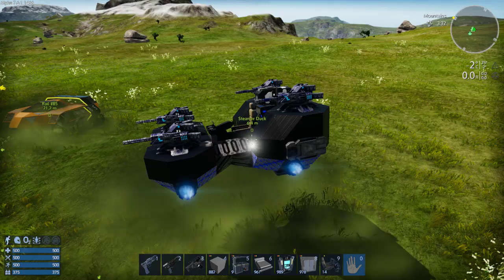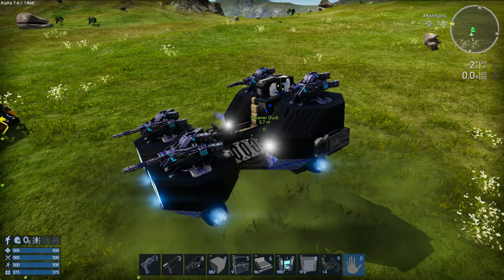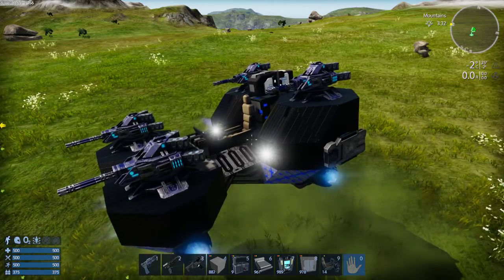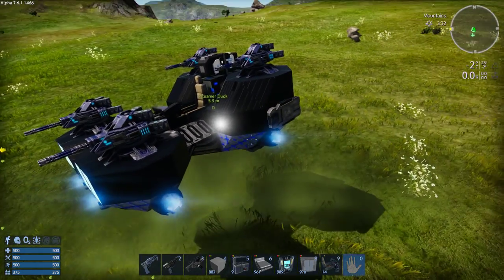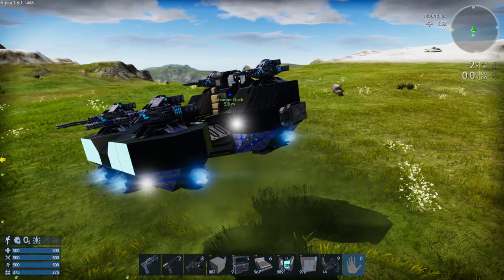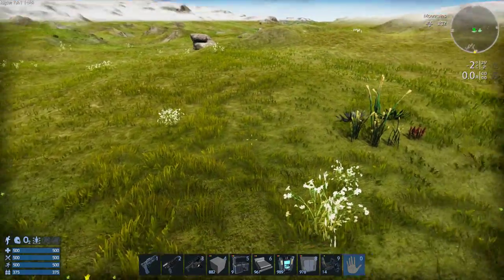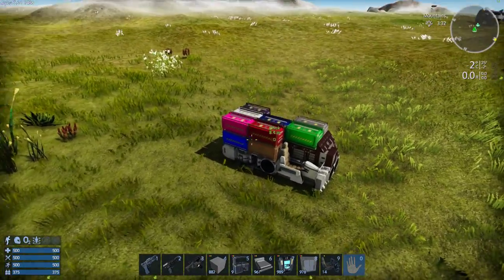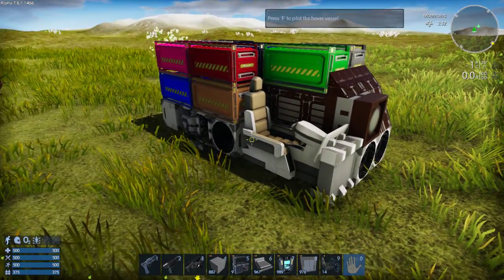The Steamer Duck is my first point defense vessel. It is designed so that I could land it and turn off the maneuver so the engines and RCS are turned off to conserve fuel and allow it to operate longer as a point defense system — also saving fuel so that the refrigerator doesn't shut off and keeps my food good.